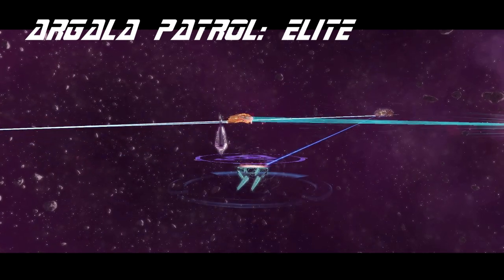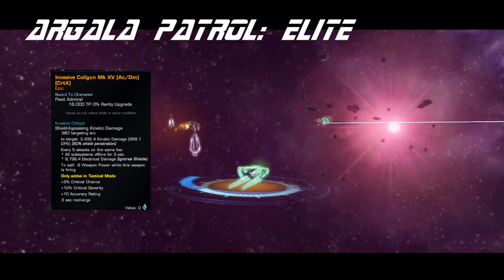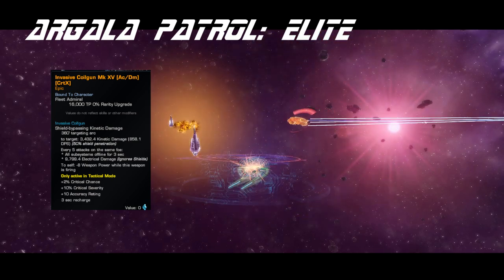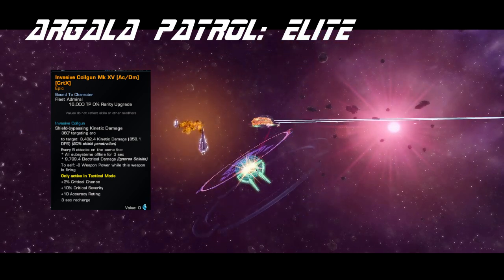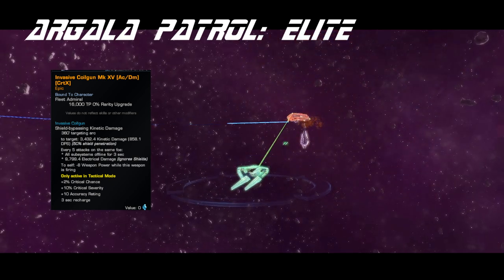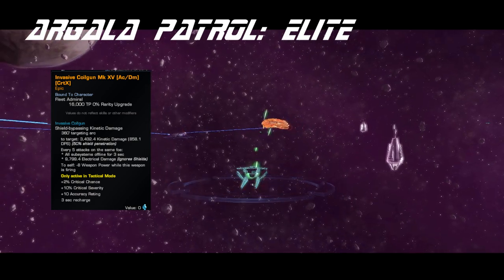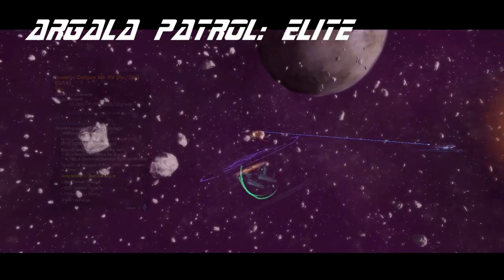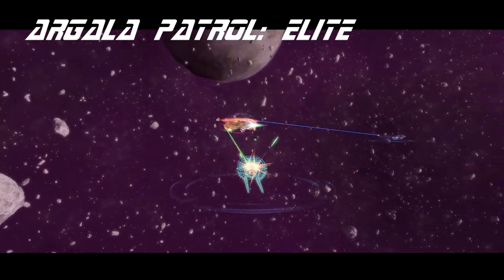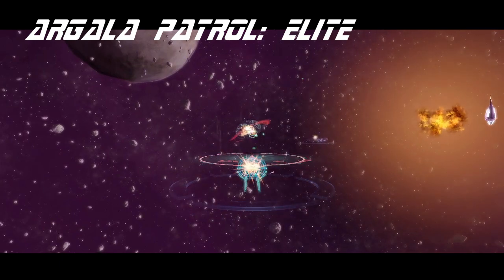The experimental weapon, Invasive Coil Gun, is especially nice to see, considering that we don't always get new ones, and this ship in particular is a science vessel first and foremost. It deals kinetic damage with 50% shield pen, and after building up five stacks on the same target, it takes their subsystems offline and deals electrical damage. It's thematic for a stealthy intel ship, and the effect of knocking subsystems offline gives it a use case outside of just damage, which few weapons can overcome while the Wave Impeller is around.